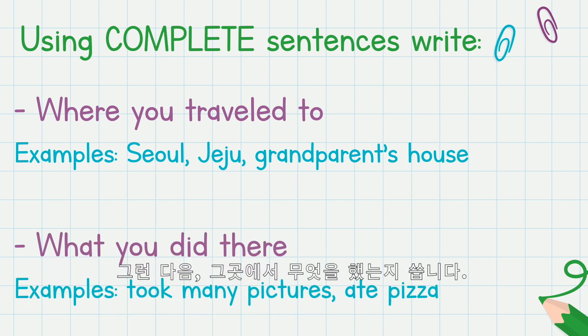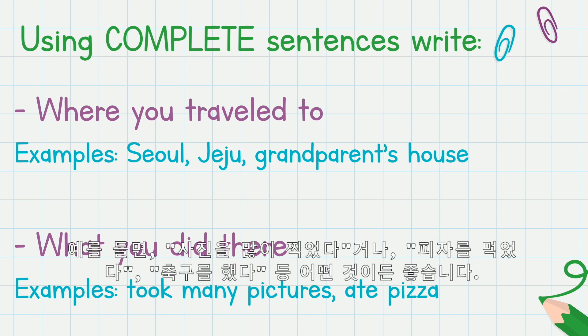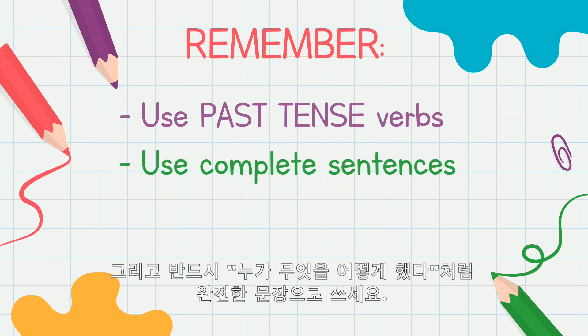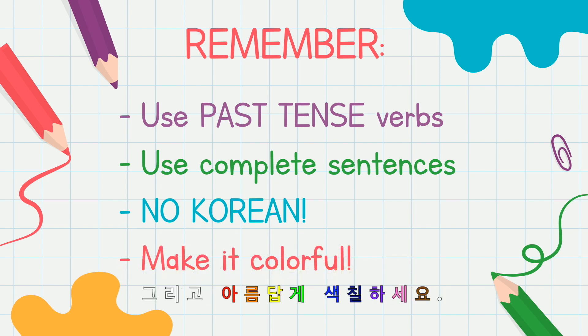Then you are going to write what you did there — took many pictures, ate pizza, played soccer, anything. Remember, use past tense verbs. Use complete sentences, no Korean, and make it colorful. Make it pretty.